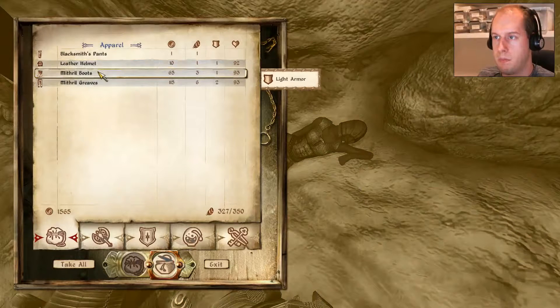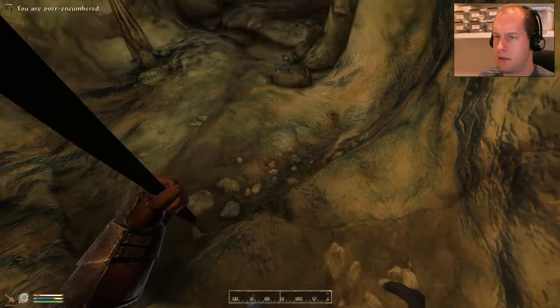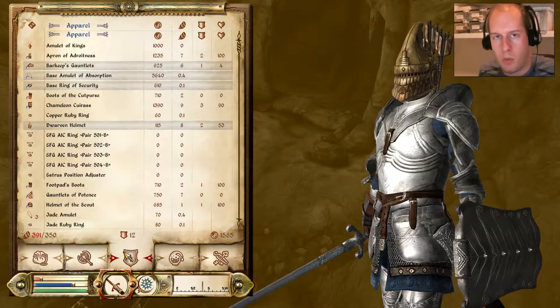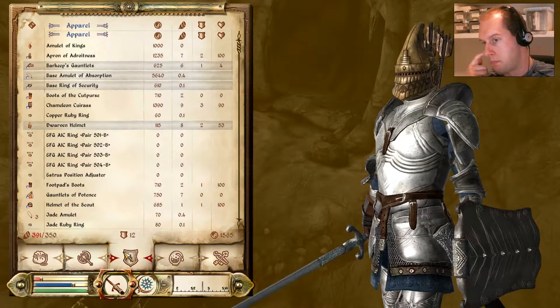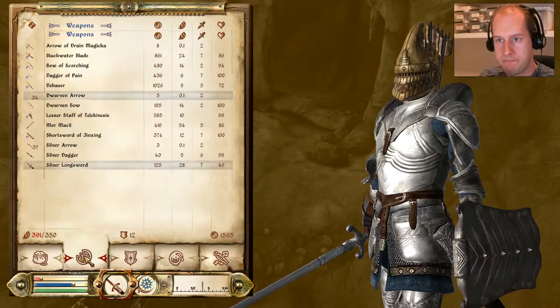Mithril boots, Mithril greaves — that's decent armor. Light armor at least. I'm sticking with the heavy unless the light armor has better armor ratings. And more — I always like to have more than one armor set ready. Maybe more so in Oblivion than in Skyrim, because if we need to do some thieving it's good to have options. I'm trying to think about Morrowind, then Oblivion, then Skyrim — it has been dumbed down a little bit, which isn't necessarily bad. Especially in Morrowind you just couldn't do some Mages Guild quests if you didn't have what it takes. Oblivion is somewhat like that, and Skyrim not at all.